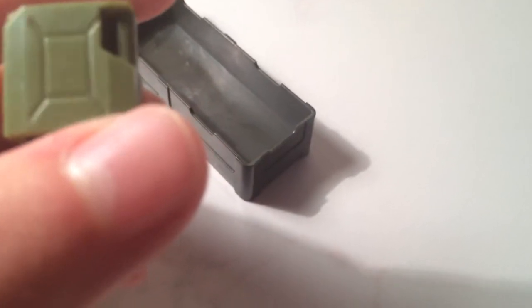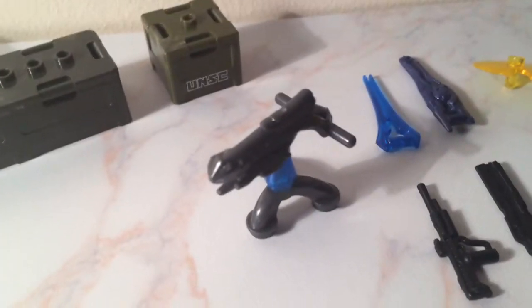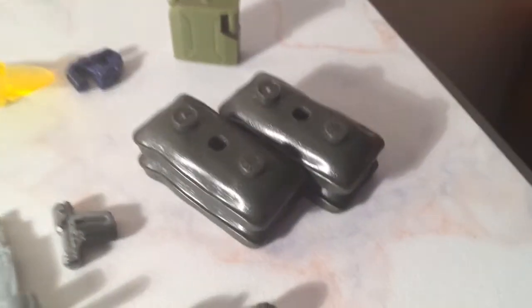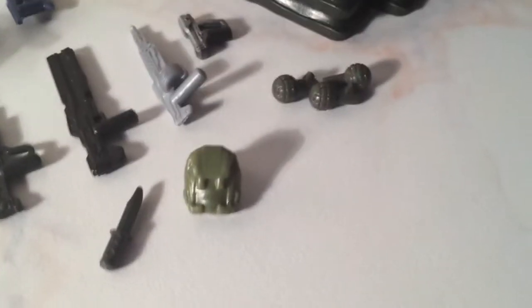Here's an overview of all the weapons and extras included in the set: three crates, a plasma turret, an energy sword (newer version), a beam rifle, a Jackal shield - those three being the main Covenant weapons. There's also an extra newer plasma pistol, a green gas canister, four sandbags, three green grenades, a magnum, a silver saw, a black railgun, a black DMR, a combat knife, and a little backpack. That's everything in this set.